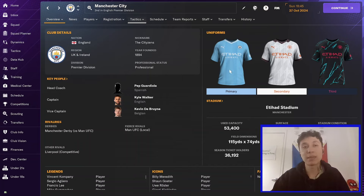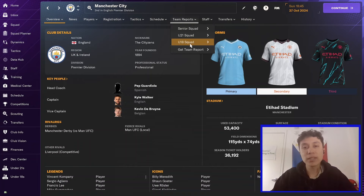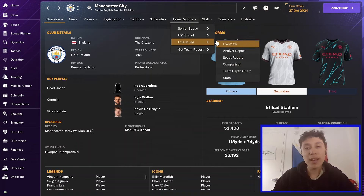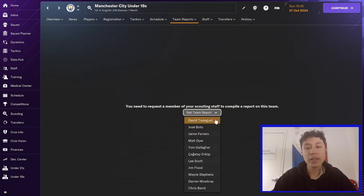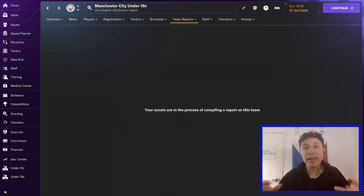This is how you actually do a team report. You go to the team that you want to scout — so theoretically I could go to Man City — and you just go to team report. I like to use it on the youth squad, so you could go to the U18 squad and say I want the team depth chart or a scout report. You go in, assign a scout to it, assign someone you trust, and they will help you get that team report.